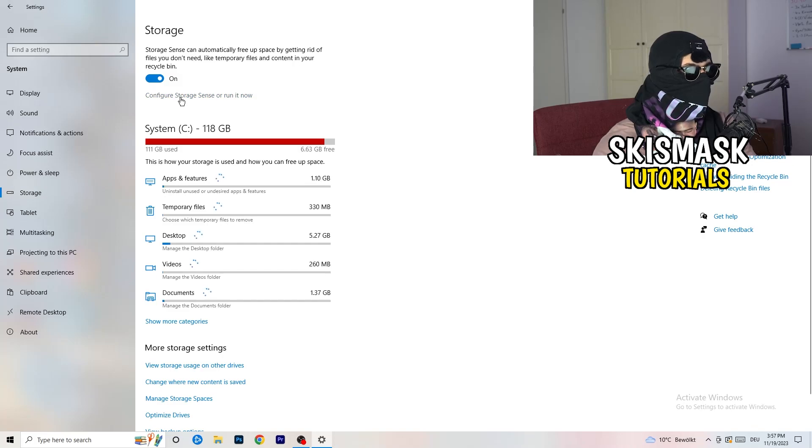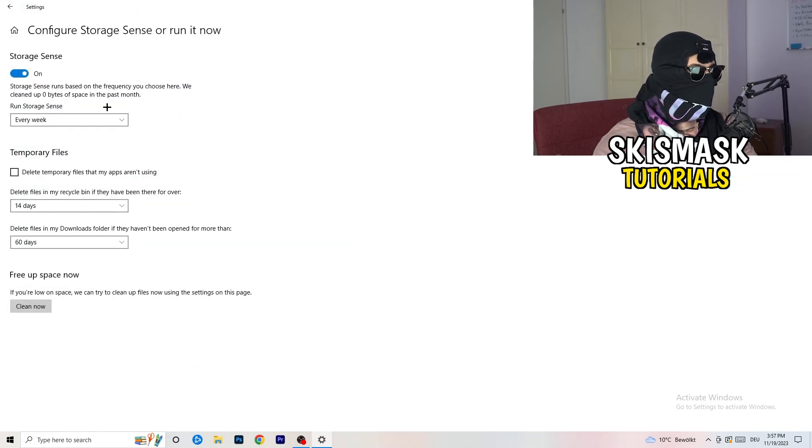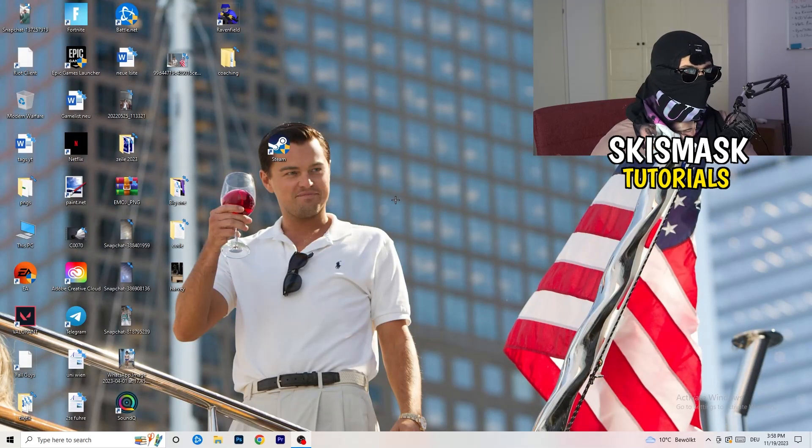Go to Storage, click Configure Storage Sense, and run it now. Copy my settings — set it to run every week, 40 days, 60 days. This will delete all temporary files on your PC, freeing up storage and improving general performance. Once you're done with all these steps, restart your PC and try to launch your game through the launcher or your shortcut. I hope this video helped — leave a like, comment, or subscribe if it did. Have a wonderful day and see you in the next one.